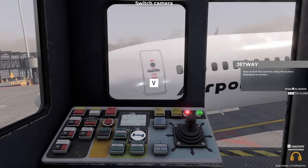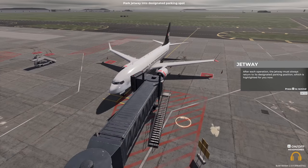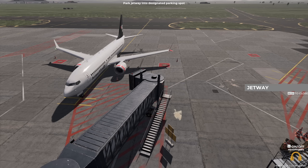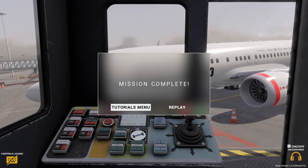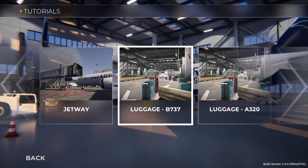Now switch the camera using the button displayed on screen. The jetway must always return to a designated parking position, which is highlighted for you. Guide the jetway so that the wheels are in this area. You have just learned how to operate a terminal passenger jetway. During this time you can perform other tasks around the aircraft — because obviously there would be more than one person doing this, whereas I am on my tod. Due to recent budget cuts at this airport, we have one ground handler for the whole airport.